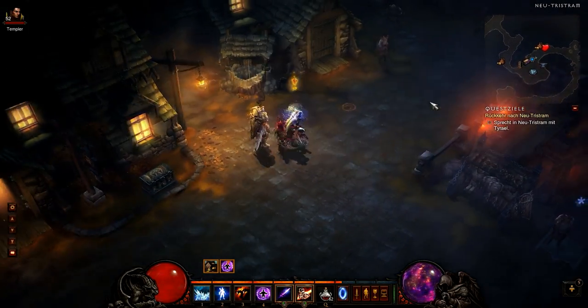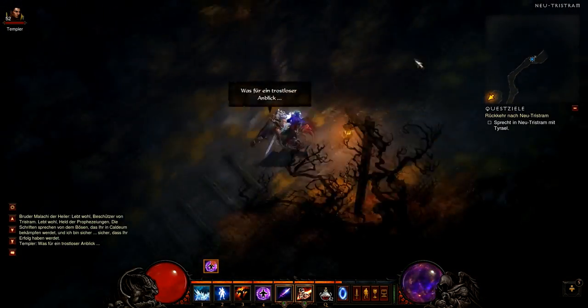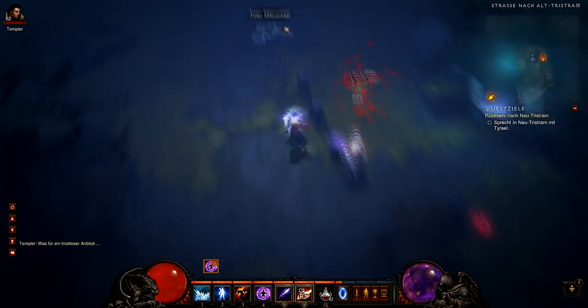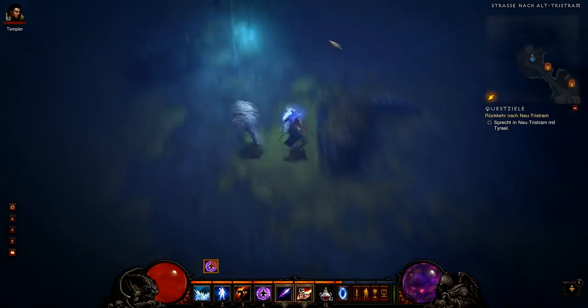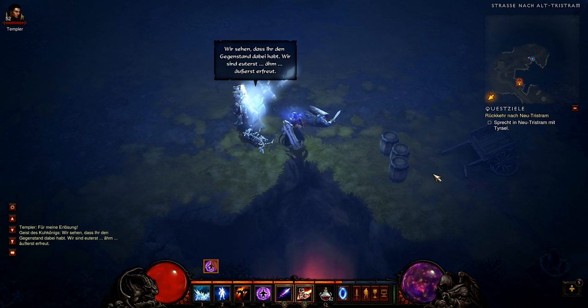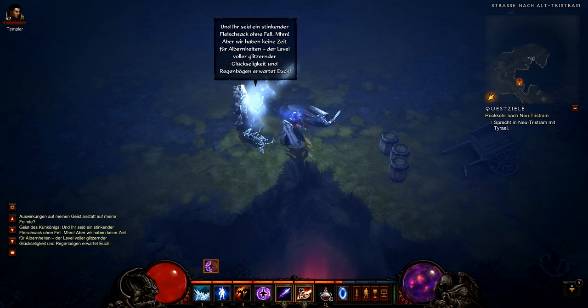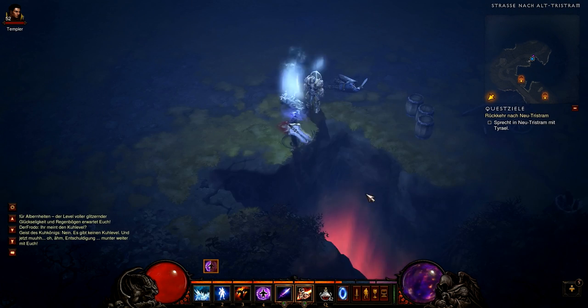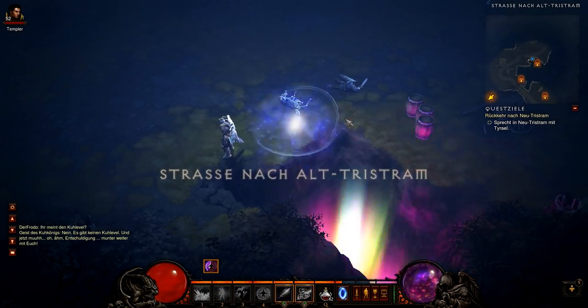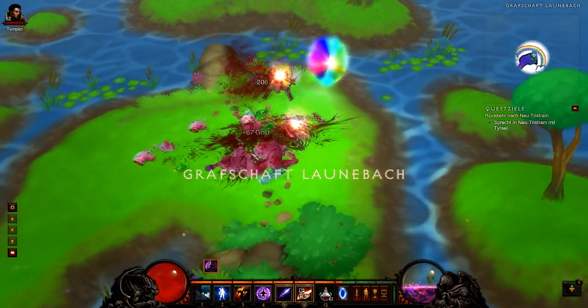Now finally we are able to reach the pony level. We go to Act 1 and follow the Old Tristram Road to find the ghost of the Cow King. To open the portal to the pony level you need to have your Staff of Herding in your inventory and then you'll have a dialogue with the Cow King. After that you can enter the pony level. I highly recommend putting your Staff of Herding back in your stash because it's risky to accidentally destroy it making space for magical items. The pony level doesn't give much XP and the ponies are pretty hard to kill, so I recommend not going there before you reach level 30.